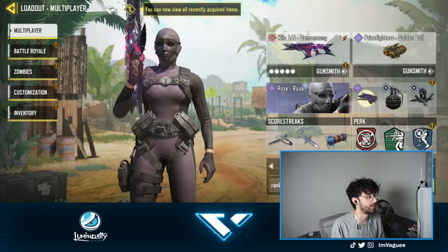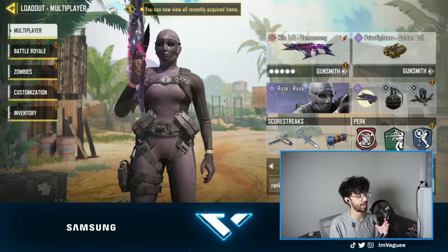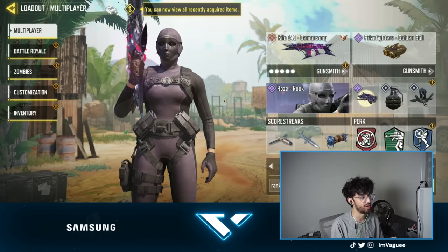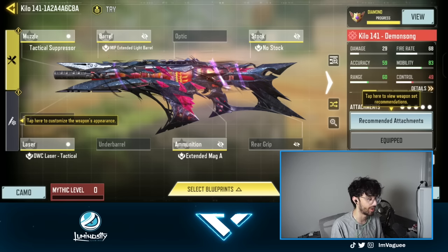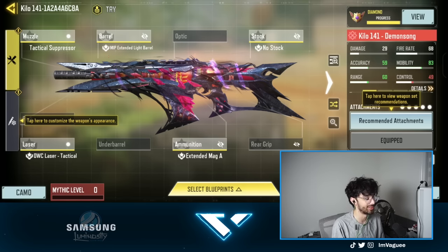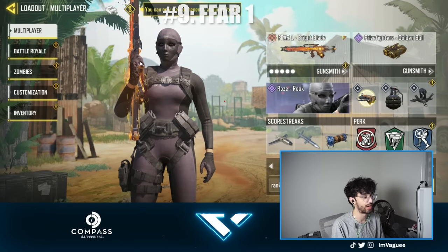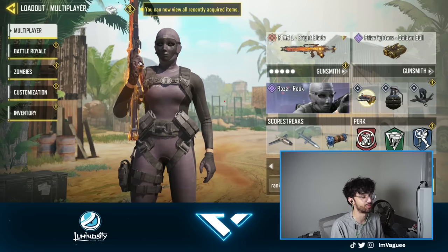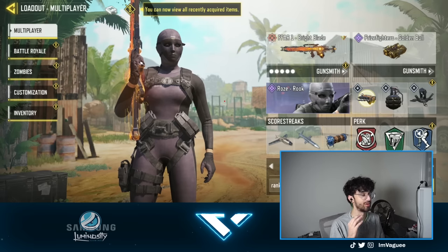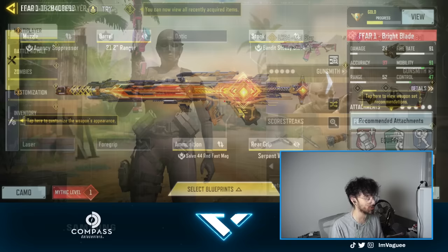For gun number 8, I have the Kilo 141. I can only use SMGs and heavy weapons in competitive, and AR does not count as a heavy weapon. But I do like pulling it out in ranked play. As of right now in this current meta, this is a solid one to use — the LK24 is better, but I really just use the Kilo because I have a far better skin on it. For gun number 9, I have the FFAR. This is another ranked setup I like using, and I was making a top 5 guns list, so I had to play around with the FFAR to see if it was worthy — and guess what, it was. This is a great setup right here.